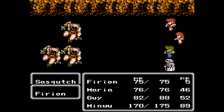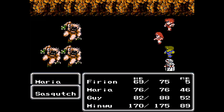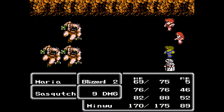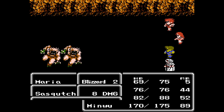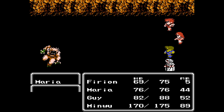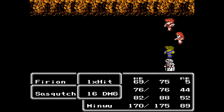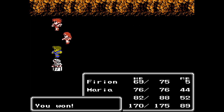Let's go like this to finish off those guys. Firion probably has the best chance of one-shotting these guys at max HP. I was hoping maybe all of them in the front row could have taken out the three Sasquatches before Maria got her spell off, but unfortunately not. We finished them off all the same — hooray!